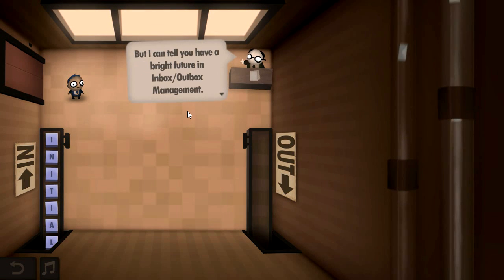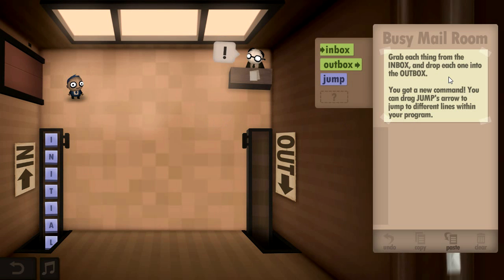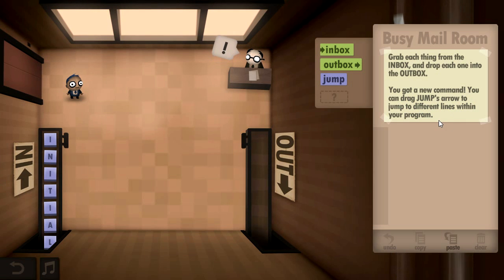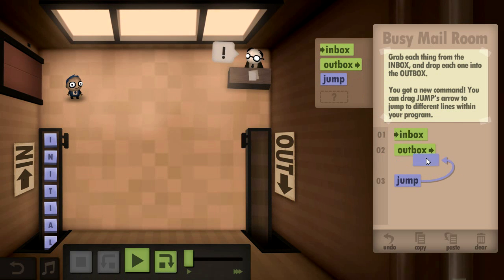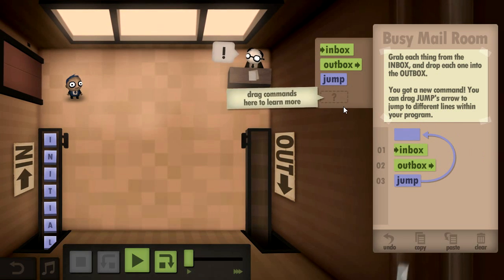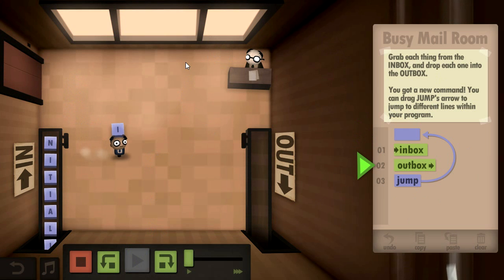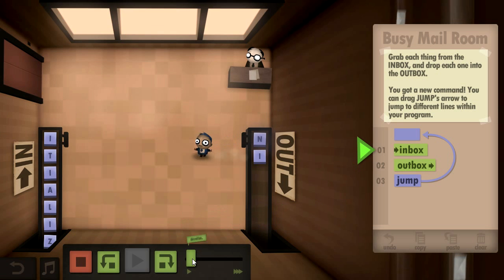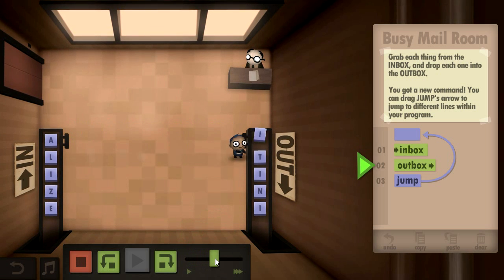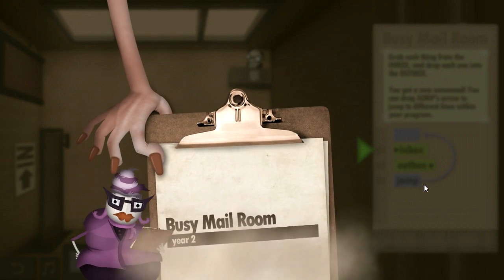Inbox, outbox, management says yes. 'Here's your new assignment — grab each thing from the inbox and drop each one into the outbox. You've got a new command: you can drag the jump arrow to jump to different lines within your program.' That is exactly what I need to create a loop! So we do inbox, outbox, and then jump back. 'Slide to walk faster.' There we go — dude, dude, dude. Very nice, I now have the ability to loop!